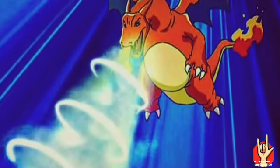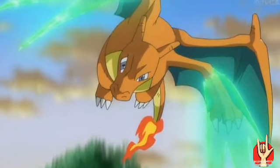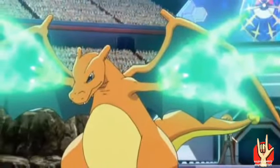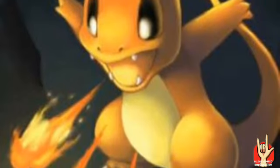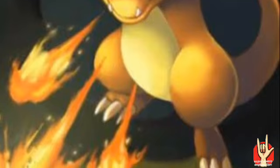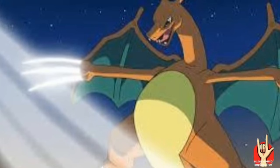Charizard also has a chance to use Dragon Claw. The next attack is Ember — Ember creates small fireballs. Another attack is Slash, which targets the opponent. Charizard also has Dragon Claw and Blades as available attacks.